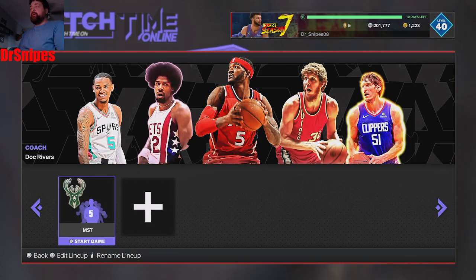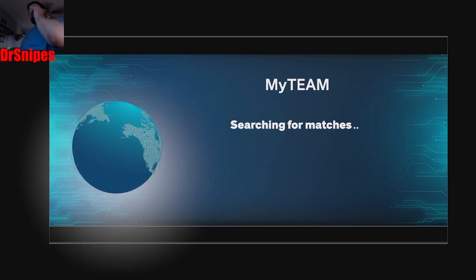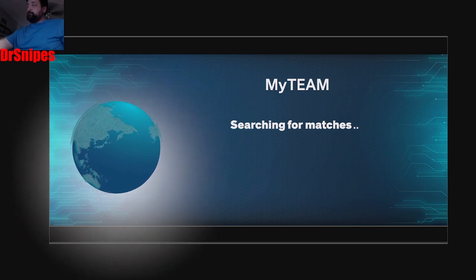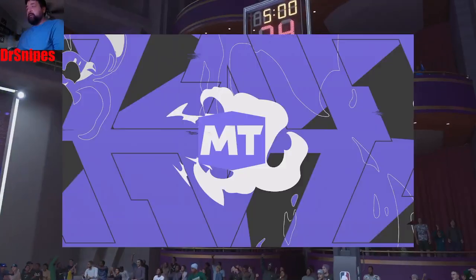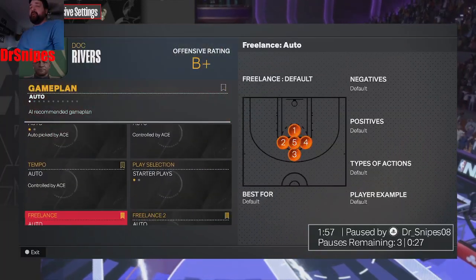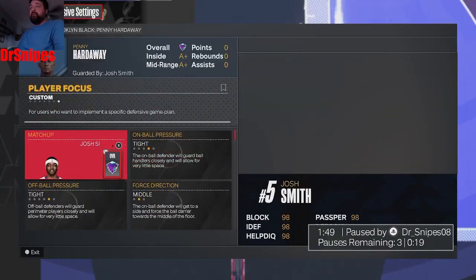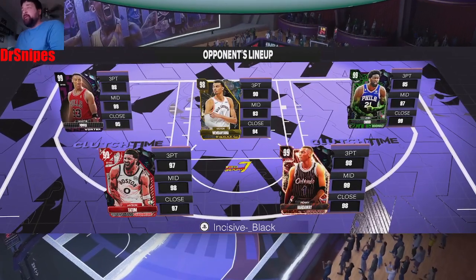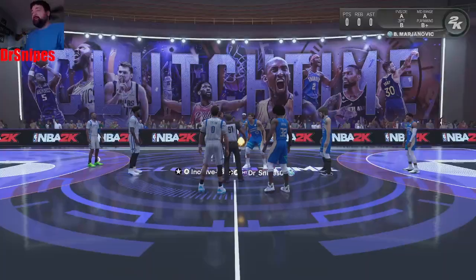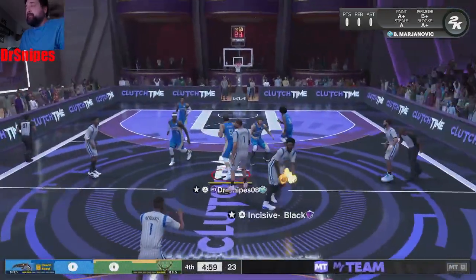We're going to run with Dr. J and just get through it for the card, see what we think about it. I'm actually thinking about putting him on ball — I want to see what that card's like on defense. Because he's really good defensively, that release, and he can move a little bit. We can get space and it would be really, really nice, I think.